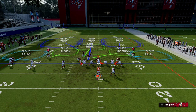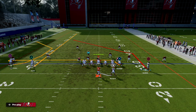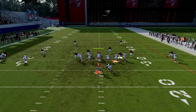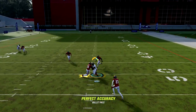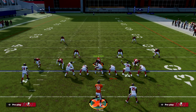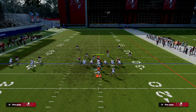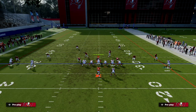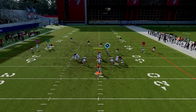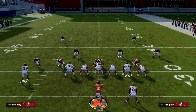Let's look at Cover 2 — the last zone coverage before we get into adjustments. The C-route on the left side is one of the best Cover 2 beaters in the game this year. The streak pulls the deep half, and the C-route is wide open on the sideline. So they really can't play Cover 2 against this.